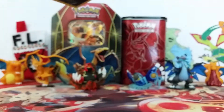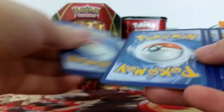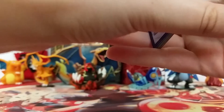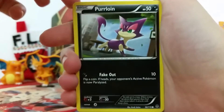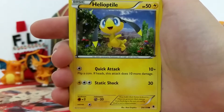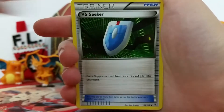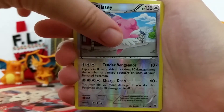I like opening Phantom Forces. Before, when it first came out, it felt a little tired, but now it's not so much anymore, so that is good. So we've got a Purloin, a Sawaddle, a Whismurr, Zubat, Helioptile, a Handscope, Loudred, VS Seeker, and a Blissey Reverse, which is a rare.